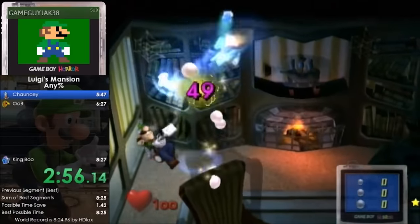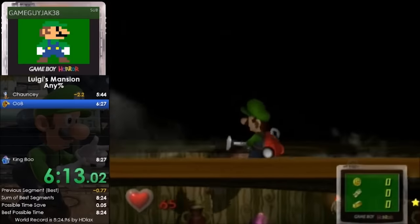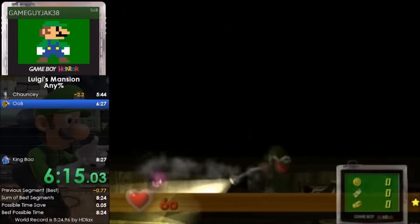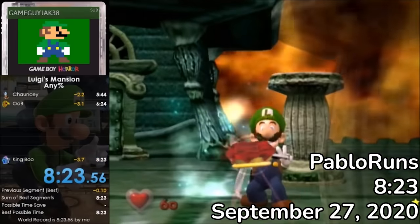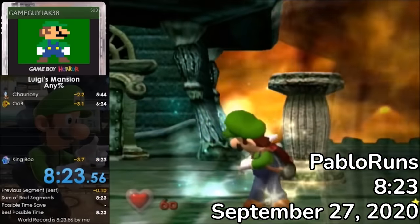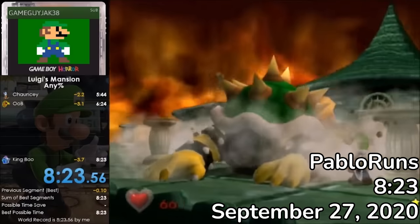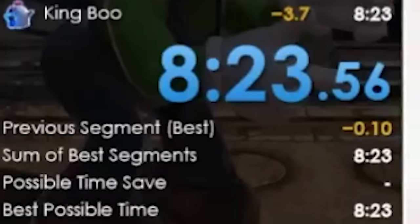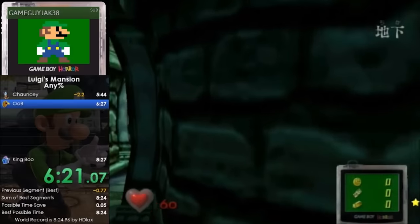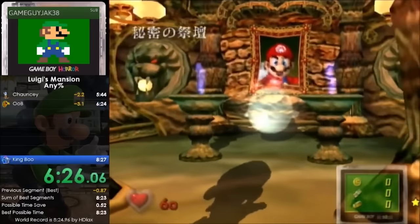In September 2020, Pablo had quite the explosive month. Not only did he claim the No Out of Bounds record for the first time with a 55:57, but he had seemingly accomplished a near flawless Any% run of 8:23. This was THE run, and was certainly on the verge of complete optimization. Even Pablo seemed to think that this was the end of the line for him — he literally tied his sum of best in his splits. You can't get much more perfect than that, but if you've followed speedrunning for any amount of time, you usually know how poorly aged these declarations are.